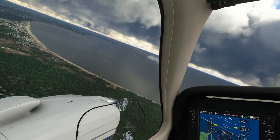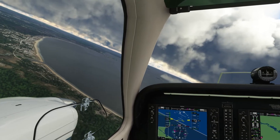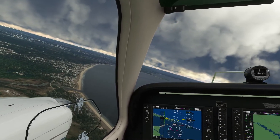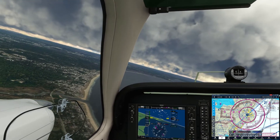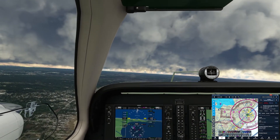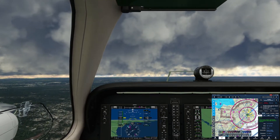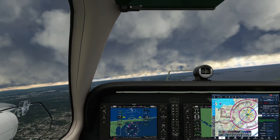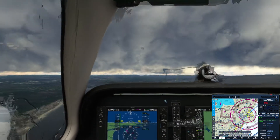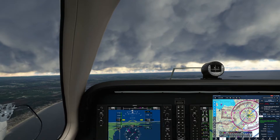Welcome back to the Avionair channel, my name is Rich. Today we are in a Barrett 58 and we're going to be practicing one of my favorite visual approaches — the Harbor Visual Runway 29 in Portland, Maine. Currently flying along Old Orchard Beach. The weather at Portland right now: winds one-five-zero at six, ten miles visibility, broken at six thousand, overcast six thousand five hundred, temperatures minus four, altimeter three-zero-two-five.